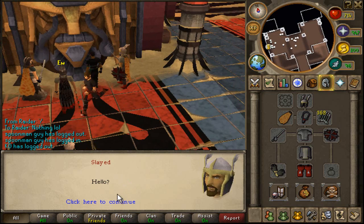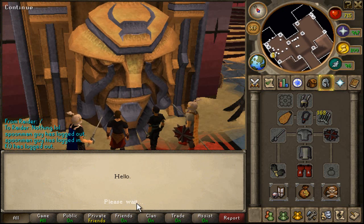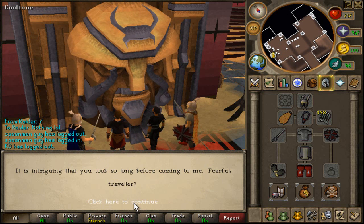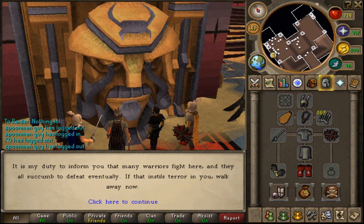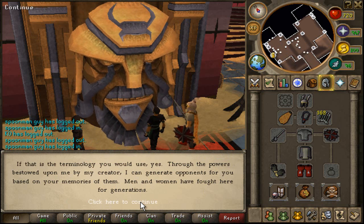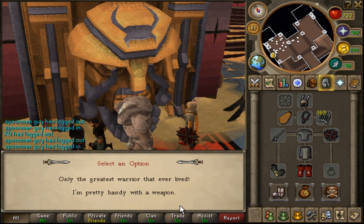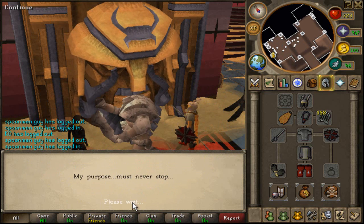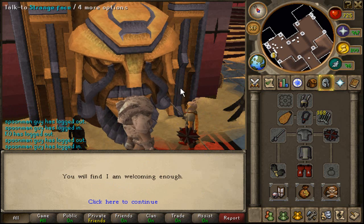Let's talk to the big face — the angry face that has, like, snakes or hair coming out of his eyes. What the fuck is coming out of his eyes? Oh my god, it is talking to me! 'It is intriguing that you took so long before coming. Fearful traveler.' Jagex just added animations to their NPC dialogue. 'It is a duty to inform you that many warriors fight here, and they all succumb to defeat eventually.' Oh my god, they have voice animations now. RuneScape is improving! I like it! It's just interesting that they added voices now.